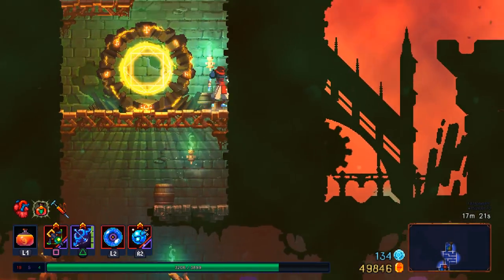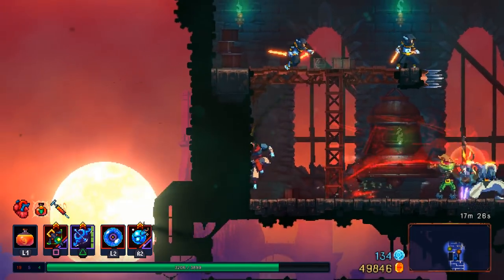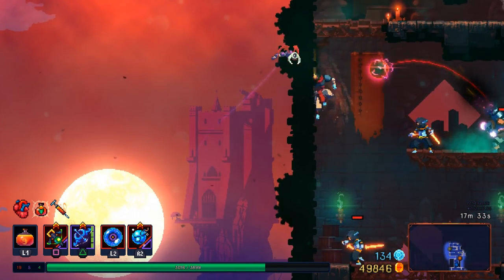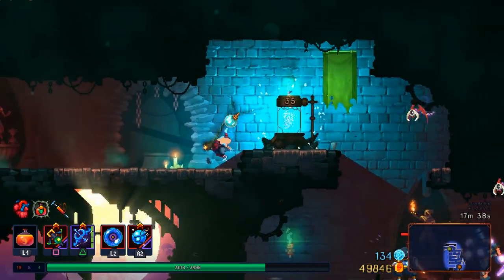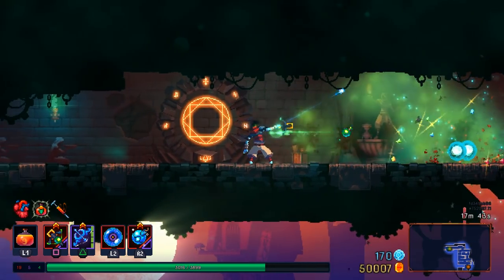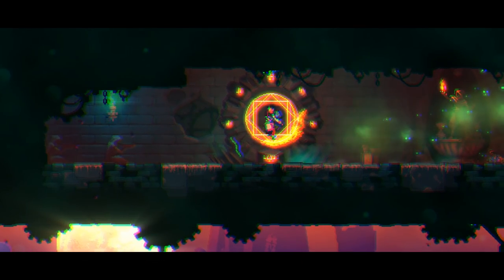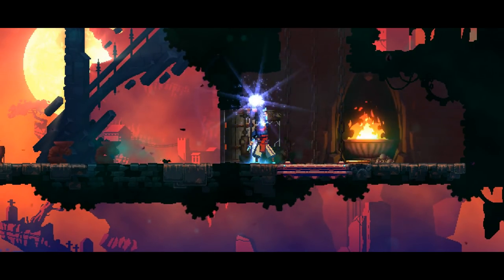As far as damage-over-time stuff goes, usually bleed is what you look for. Because the best damage-over-time weapon in the game — unquestionably, I would say — is not even throwing knives as the weapon, but the Knife Storm item. It's just fantastic for stacking up tons and tons of bleed at one time and getting anything but the heftiest enemy down almost immediately.